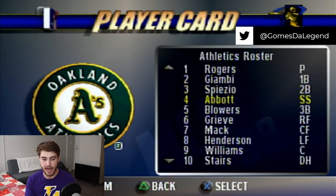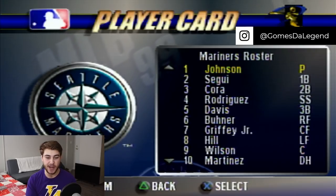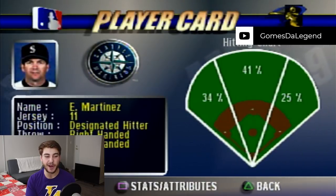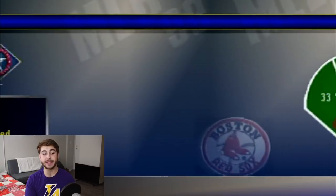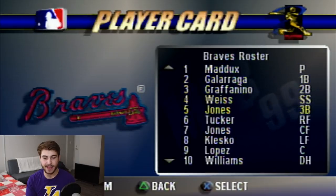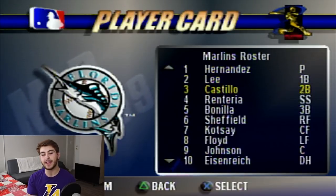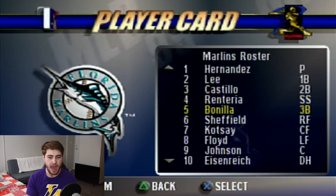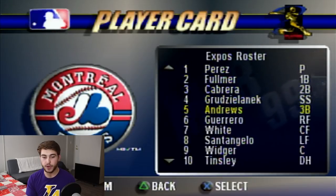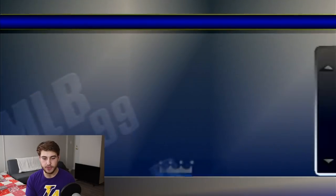For the A's, they have Jason Giambi, Scott Spezio, Rickey Henderson — very good team back in the day. This is such a dirty Seattle Mariners team: Randy Johnson, A-Rod, Jay Buhner, Ken Griffey Jr., and Edgar Martinez as well. Such a good team. The Rangers have Fernando Tatis — the father to Fernando Tatis Jr. The Braves, of course, Greg Maddux. Then they have Chipper Jones and Andruw Jones, both very young at this point. The Marlins — I think they won a championship around this time, because this is a very good team: Cliff Floyd, Gary Sheffield, Edgar Renteria, Luis Castillo. For the Expos, of course, they have Vladimir Guerrero and I believe Orlando Cabrera.